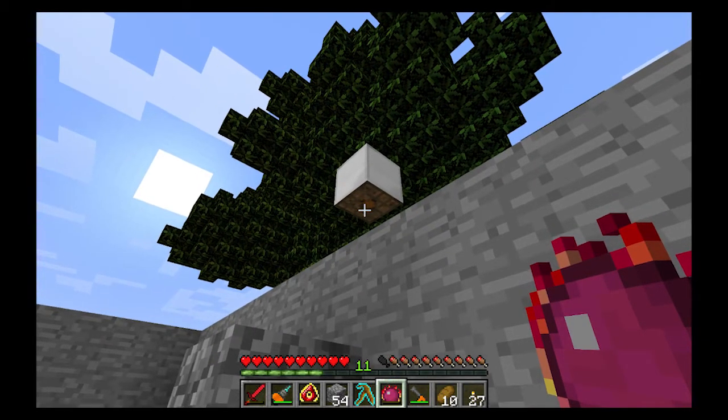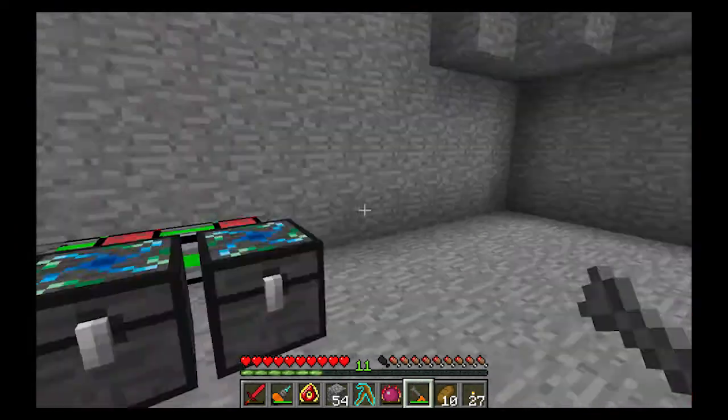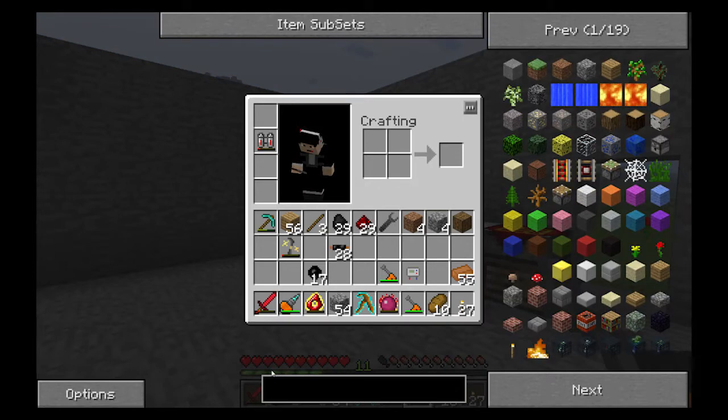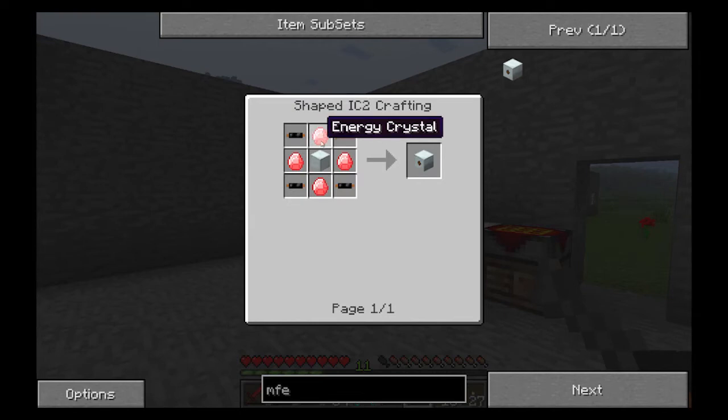Remember that the recipe I used for the solar panel included a low voltage transformer, so my hope is that when I put medium voltage cables to it, it will not blow up the solar panel — because that would be quite disappointing. Let's create the next bat box, which is an MFE.